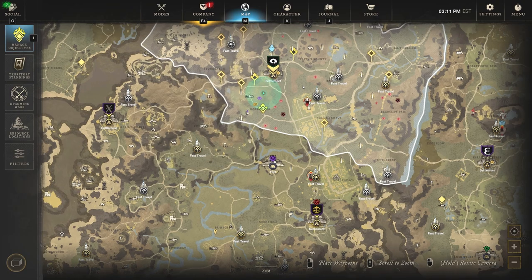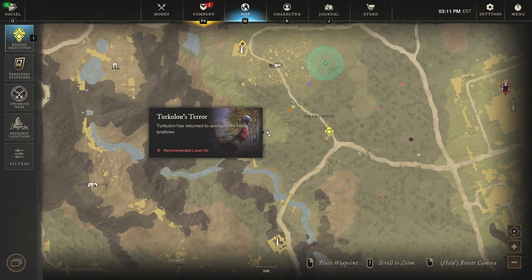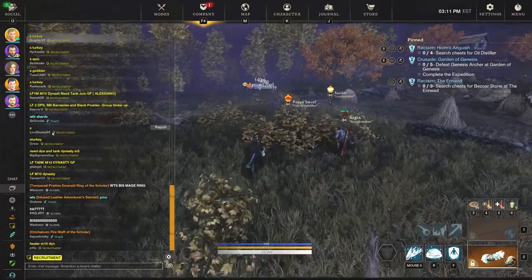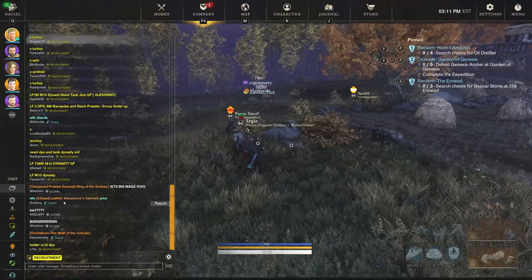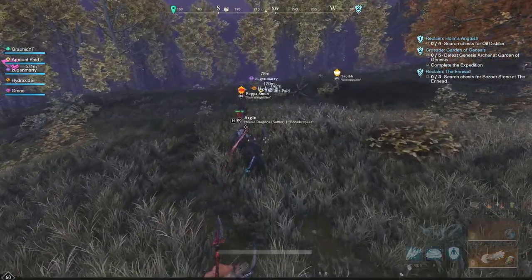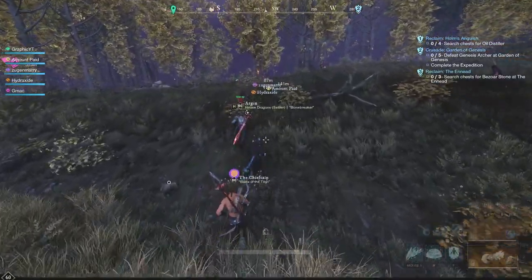I want to show you guys what the fight looks like before we get started. The fight's going to be very basic. If you have low gear score, maybe go something more range-based so that you're not going to die constantly — maybe there's not very good healers on your server or in your group. I just typed in the recruitment chat 'X Turkey' and got an instant invite.